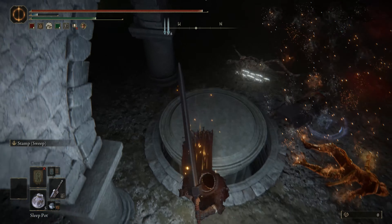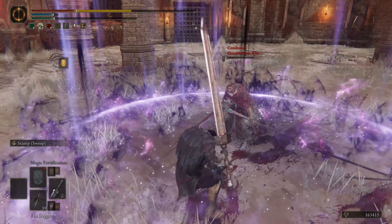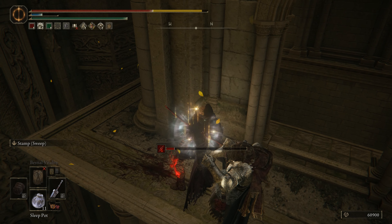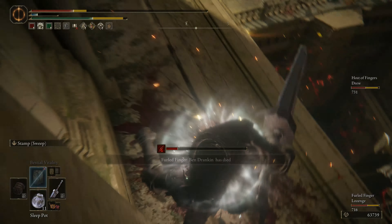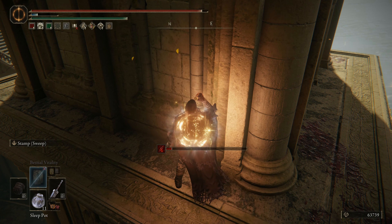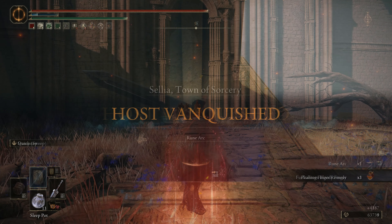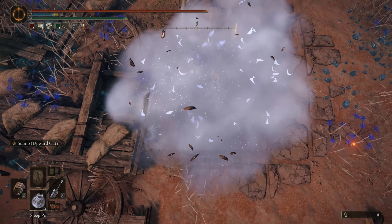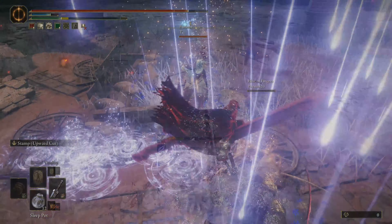Sweep has lower hyper armor values than Upward Cut, but works really well in combination with gravity — the good old-fashioned kind, not Gravity Magic. Sweep's launch distance is much longer than Stamp Upward Cut. Launching people off high places with Stamp Sweep is always a good time. Upward Cut will allow you to tank through higher poise-damaging attacks, but lessens your chance of granting instant death with the help of a long drop. I'd recommend Upward Cut for duels before invasions.